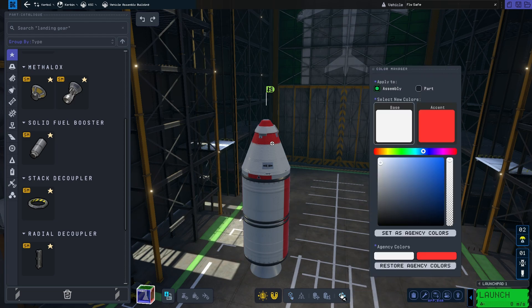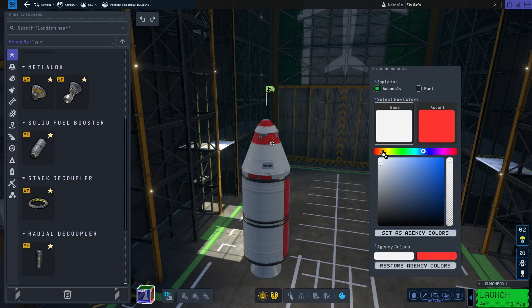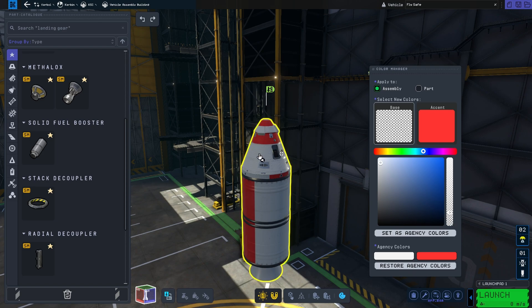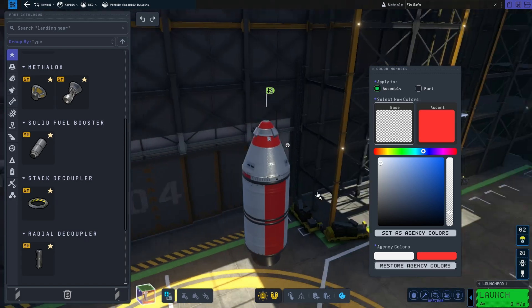Once you're done with that you might want to paint your rocket using the color manager. I actually like my color scheme — a base white with an accent of red. But if you want to make your rockets a little bit more shiny, you can actually decrease the opacity which will make the whole rocket look more shiny and metallic.